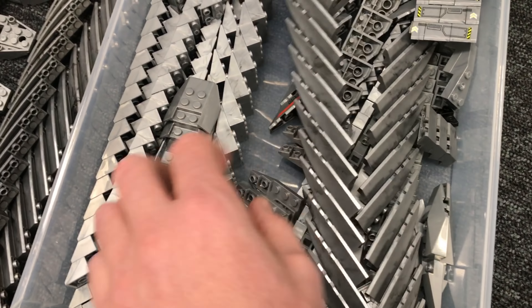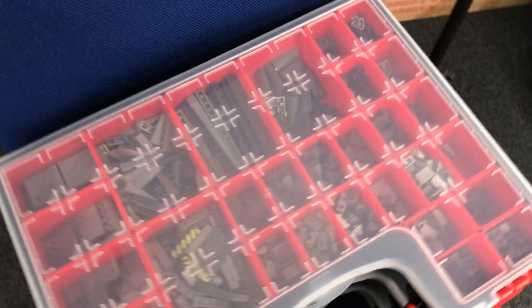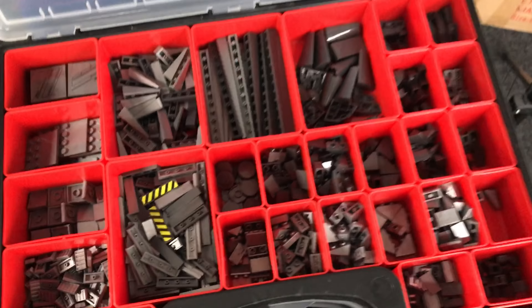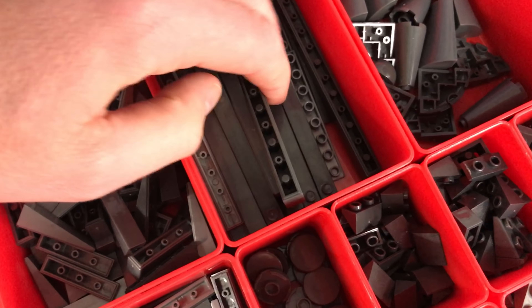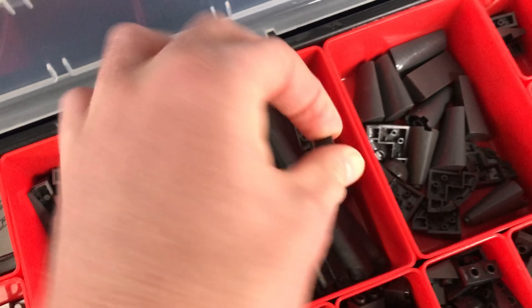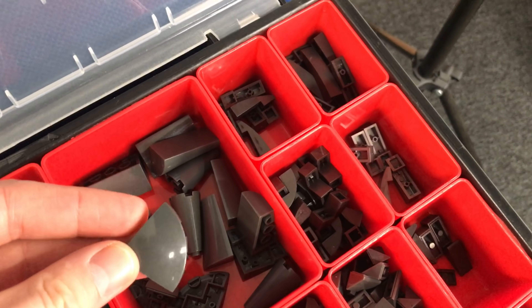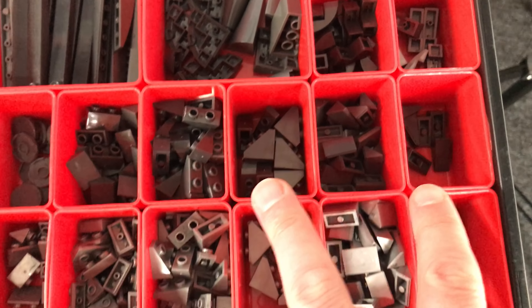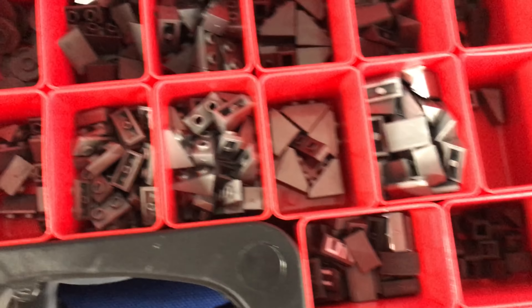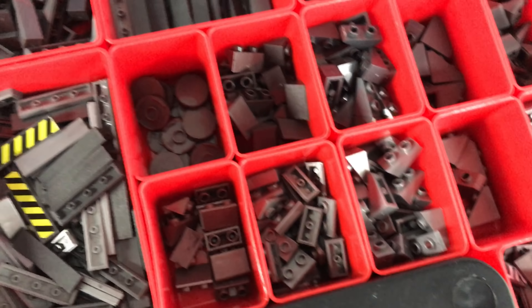More unusual angle pieces and absolutely loads of sloped pieces - that's how I keep everything organized. We've also got these very long sloped pieces in different colors, some curved pieces, corner round dome pieces, wedge pieces in different formats, and wedges with studs on which will be very handy for creating the shapes of the fuselage.